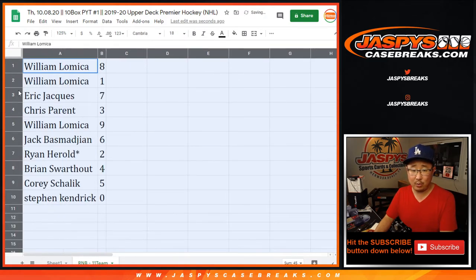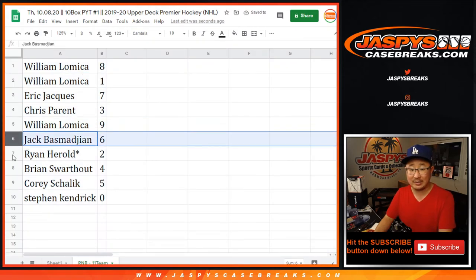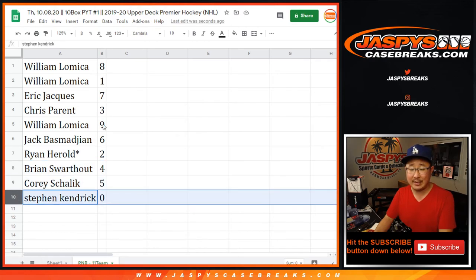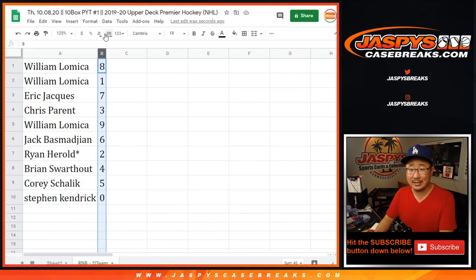William with eight and one, Eric with seven, Chris with three, William with nine, Jack with six, Ryan H. with two, Brian with four, Corey with five, and Stephen K. with zero.